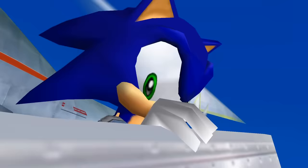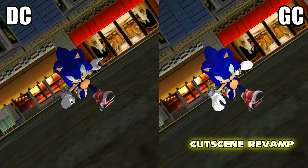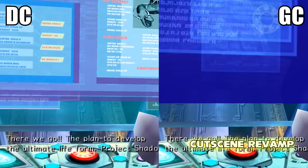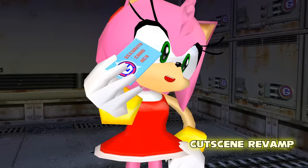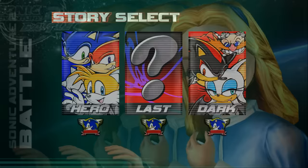Speaking of which, now we move on to Sonic Adventure 2. First up is the Cutscene Revamp. The GameCube port of SA-2 changed and broke several visual elements of each cutscene such as textures, lighting, and effects. It could get so bad that your understanding of the story would even be hindered by the breaks. Naturally, this mod aims to restore all those missing elements, so now the cinematics are greatly improved and much better realize the story. It's great to see how far the presentation can go to improve the overall experience.